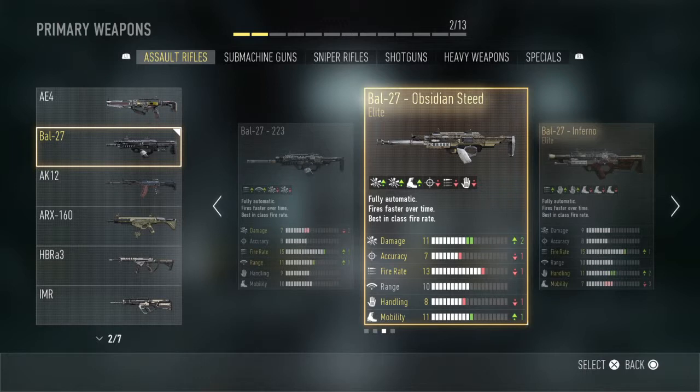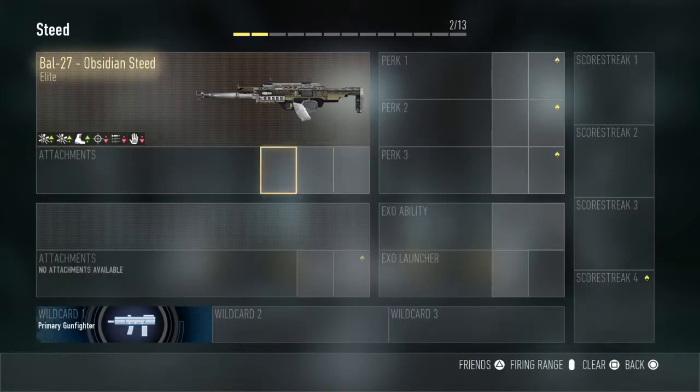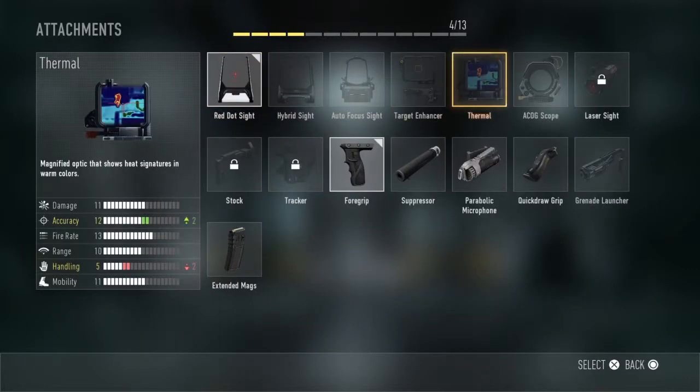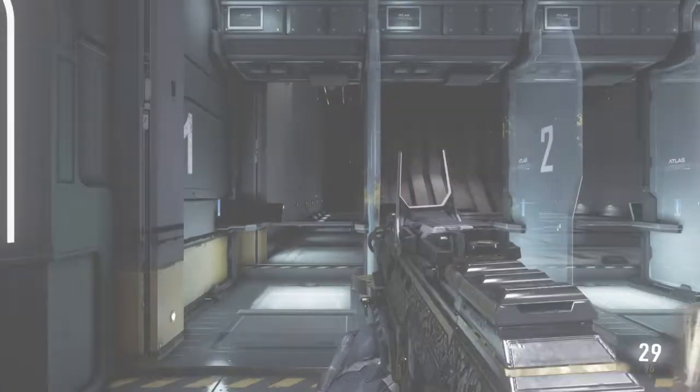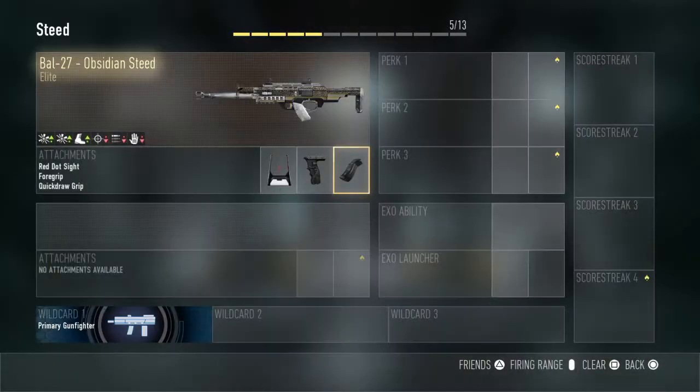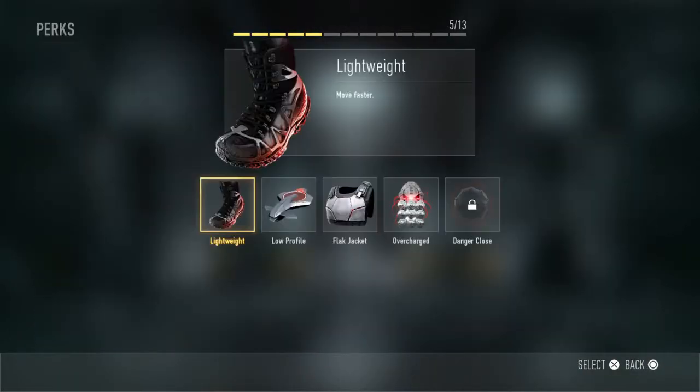The stats on this gun are 2 plus damage, 1 minus fire rate, 1 minus handling, and 1 plus mobility. The stats on this gun — I like to use red dot, full grip, and quick draw. You can aim down sights fast and then you can get those quick kills. The 2 plus damage is really good.